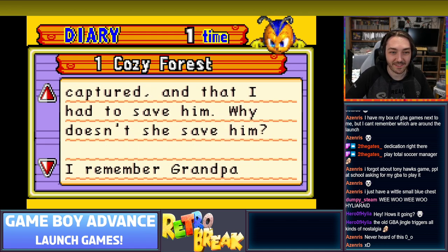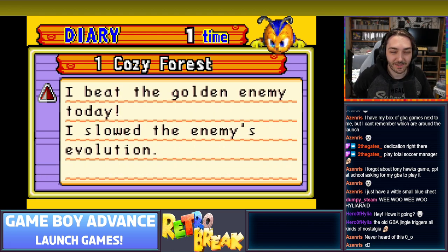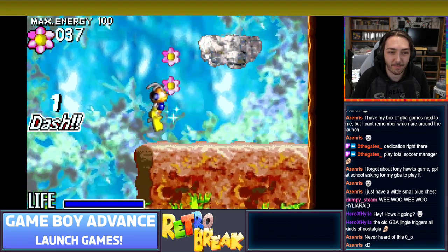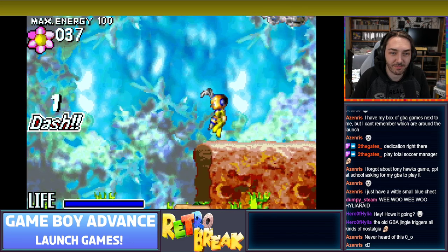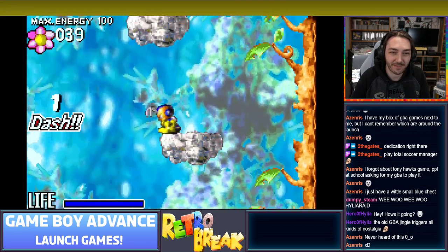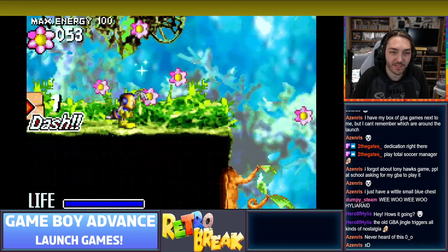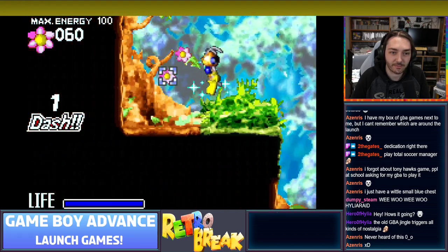Reading the diary: 'May 1st - this fairy lady woke me up today and told me grandpa had been captured and that I had to save him. Why doesn't she save him?' This kind of reminds me of Pikmin the way you write a diary entry at the end of each screen. You can press up to float for some reason. This music - I haven't heard this music in so long. This is so weirdly nostalgic for me. I think the game does get more interesting the more you get into it.